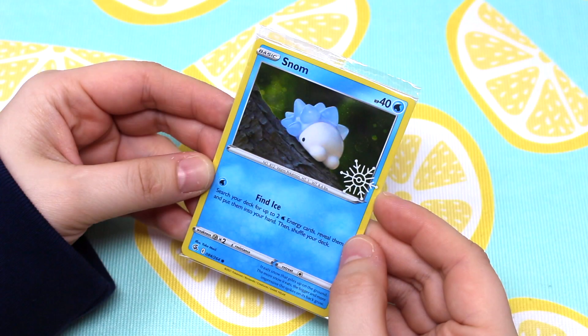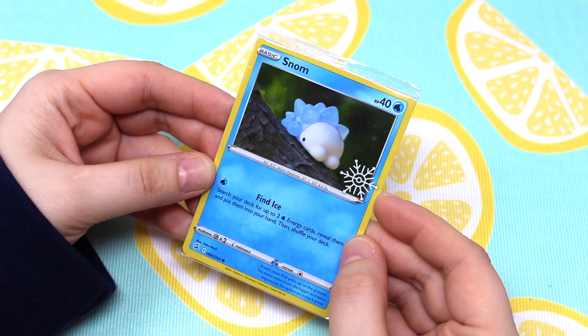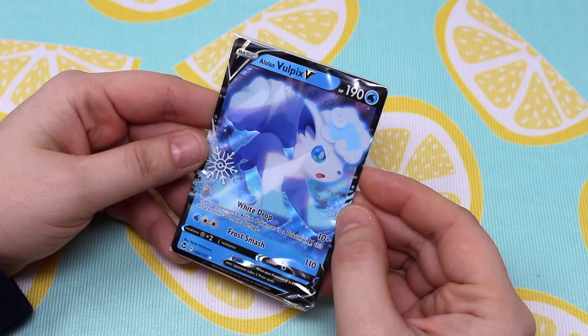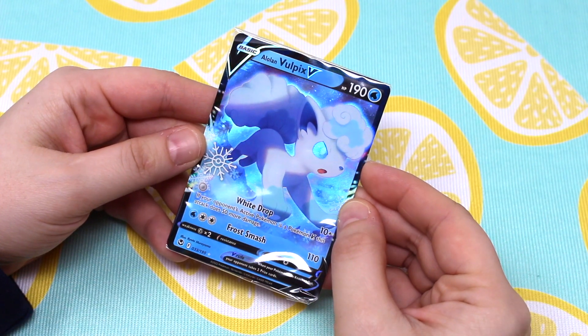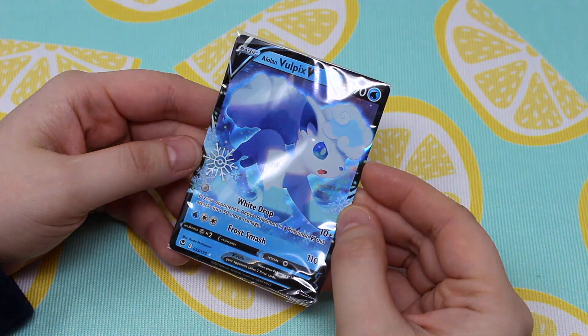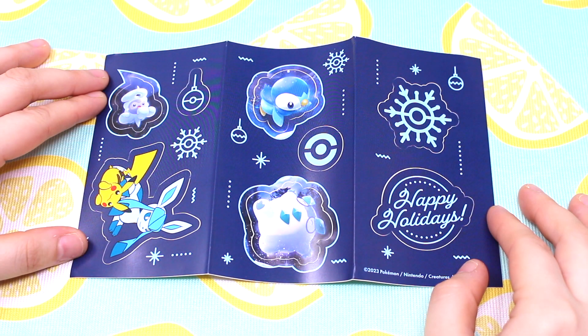Day eighteen was an Alolan Vulpix metallic coin, which I was really happy with — this one is really cool. Day nineteen was another fun pack. Day twenty was a single card featuring the Snorunt Pokemon that was also on the first metallic coin. Day twenty-one was again another fun pack.